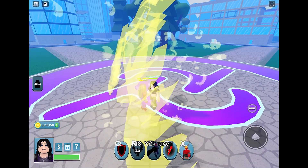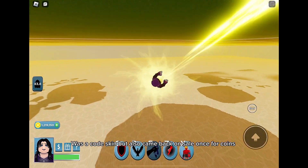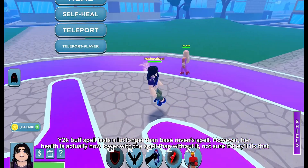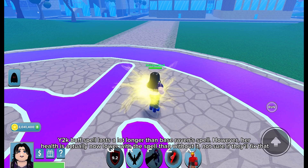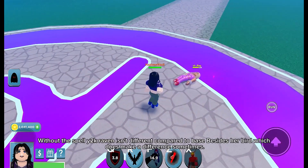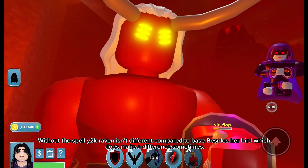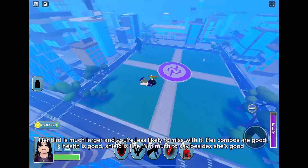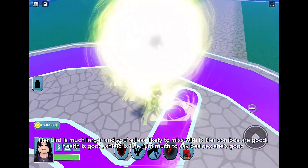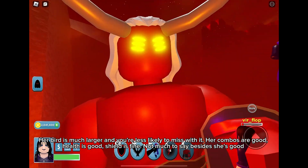Number 18: YDK Raven. Was a code skin but also came back on sale once for coins. YDK's buff spell lasts a lot longer than base Raven's spell. However, her health is actually now lower with the spell than without it — not sure if they'll fix that. Without the spell, YDK Raven isn't different compared to base, besides her bird which does make a difference sometimes. Her bird is much larger and you're less likely to miss with it. Her combos are good, health is good, shield is fine. Not much to say besides she's good.